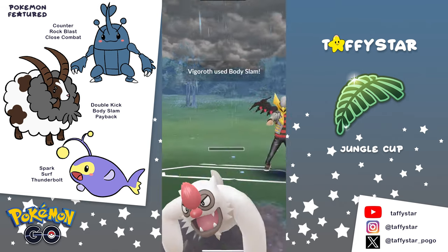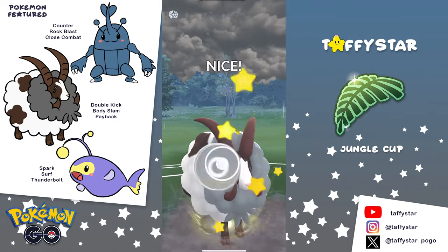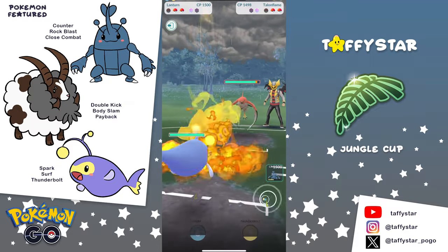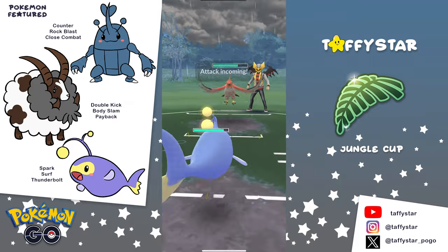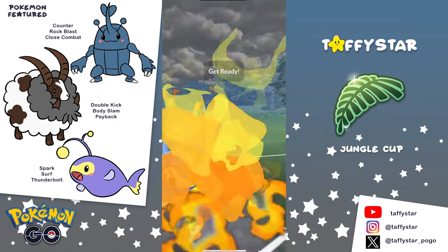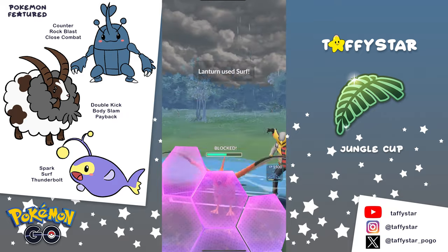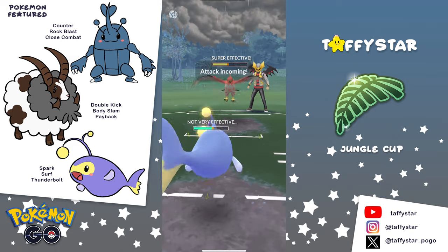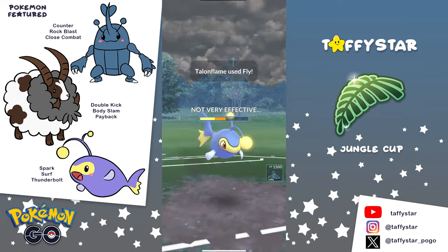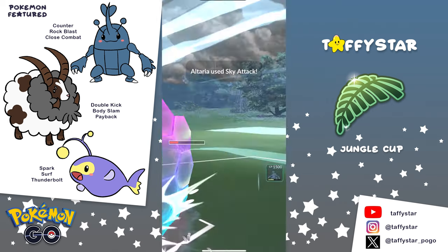I'm really excited to see these because the team is going to feature Heracross, which we haven't seen a lot of, and then Double safe swap and Lantern in the back. He's going to be running Rock Blast and Close Combat on that Heracross, and Rock Blast is a really nice move because it means Heracross will be able to fight back against those Flyers. Heracross is going to be taking quadruple super effective damage from Flyers because of its Bug and Fighting typing.